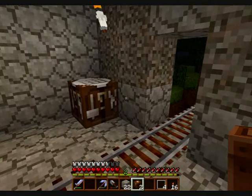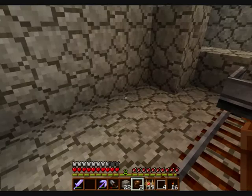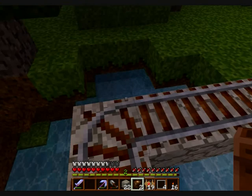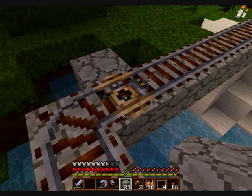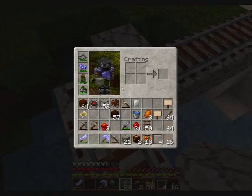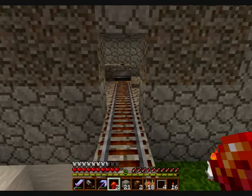I think the only addition I'm going to need to make is that extra powered rail. So I'm actually going to do one right here as well, since I have enough redstone torches to do it. I'm going to make a powered rail right here, and we're just going to do it like the other ones too. Let's do a redstone torch — right there. Yeah, that looks good to me.